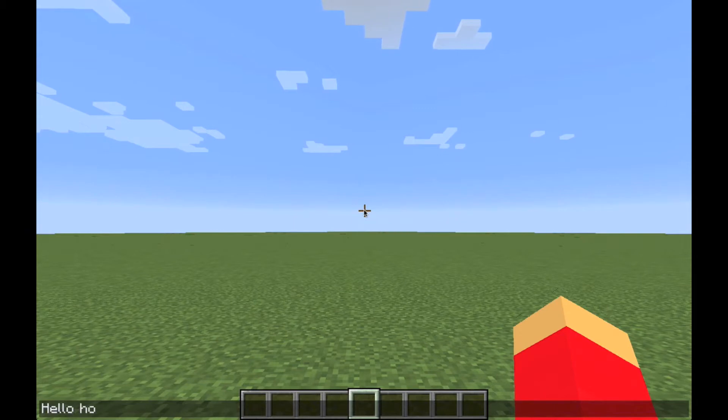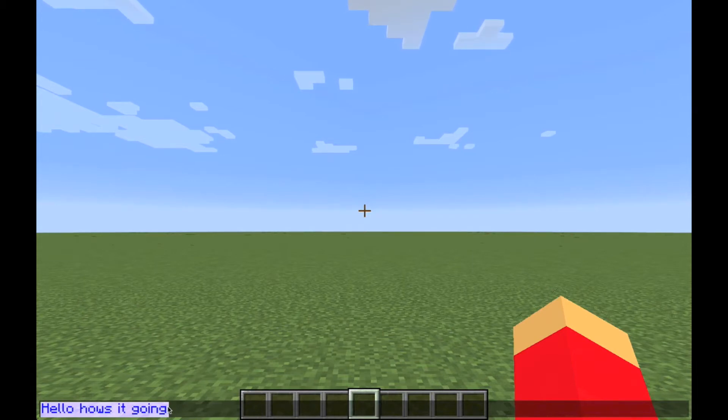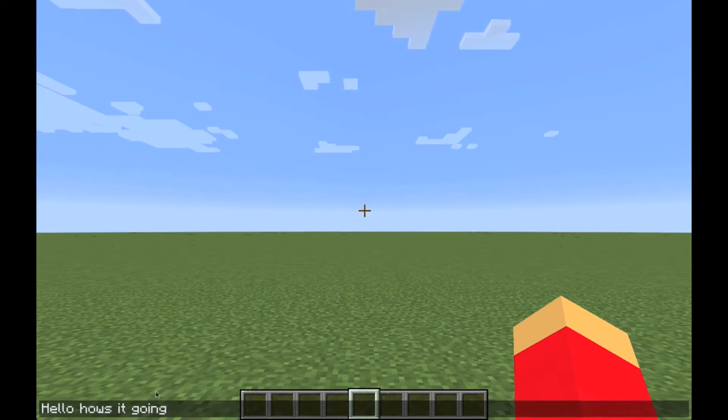To do this, put your cursor where you want, press the Shift key, then use the arrow keys to highlight text. From there press — I'm not sure if it varies by computer — I think it's Alt on Windows, but Command+C to copy, Backspace, then Command+V to paste. That's how you copy and paste in Minecraft.